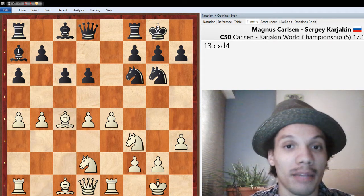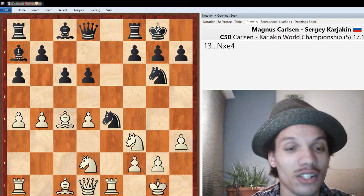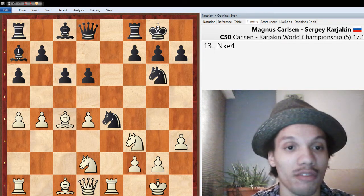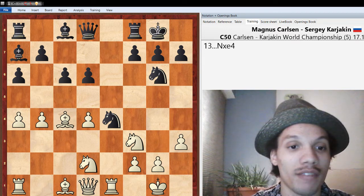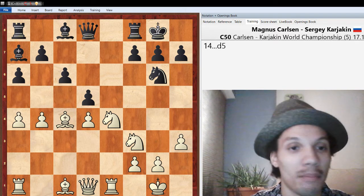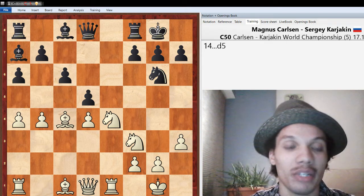Here Carlsen still thought he had time and played h3 — a useful move covering g4, but I don't think it's congruent with this queenside expansion. White doesn't have time for everything, and I just wish the b4 pawn was back on b2 and we'd already had Knight f1 and Knight g3 played. To expand on the queenside first without developing the rest of the queenside pieces doesn't make a lot of sense to me. Now after h3, Karyakin took on d4, which I thought was smart — after Knight takes d4, the bishop would be unopposed on the diagonal and the knight would control e5. So c takes d4 was pretty much forced.